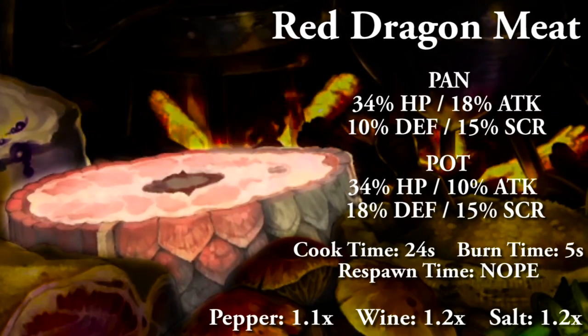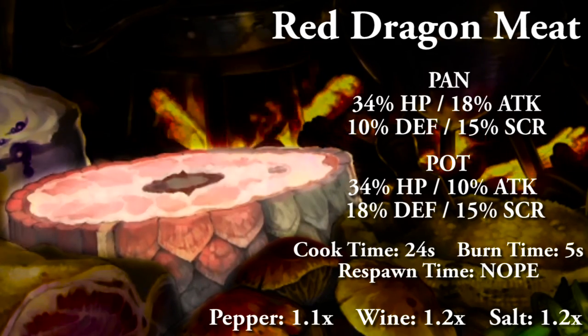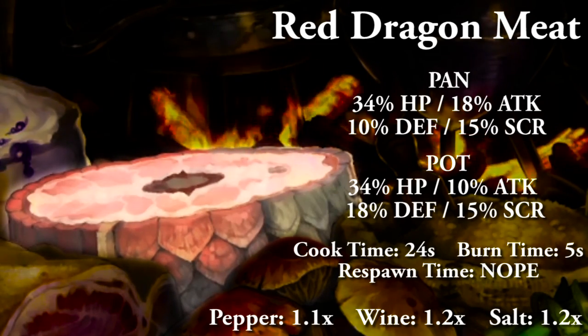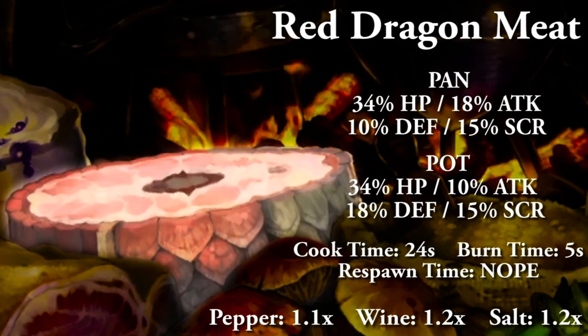Red dragon meat is the best statted food in the game — it replaces the chicken legs. Cooking in a pan: 34% HP, 18% attack, 10% defense, and 15% to score. Cooking in a pot: 34% HP, 10% attack, 18% defense, and 15% to score. Cooking time is 24 seconds, burn time 5 seconds, and it does not respawn — you only get one shot at the dragon meat. With spices: salt and wine are both 1.2x, and pepper is 1.1x, capping out at 1.5.